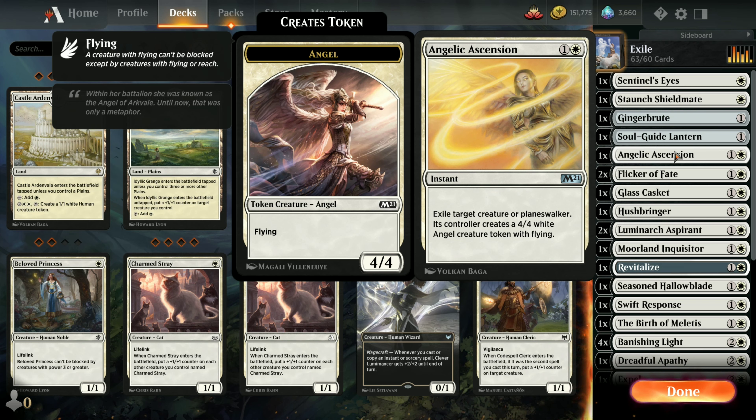Angelic Ascension — here's where you exile the target creature or planeswalker, and its controller creates a 4/4 white Angel creature token with Flying. This is handy if you've got a 1/1 or 2/2 creature that's about to die and you can transform it into a 4/4, or if they've got like a big 8/8 creature you can't handle, you can cut them down to size by making them a 4/4.